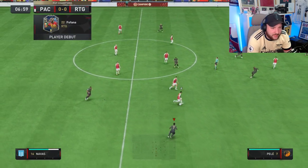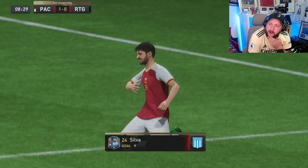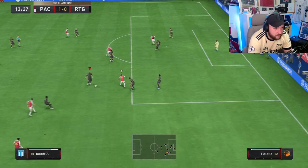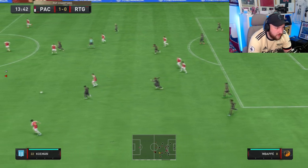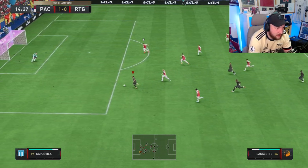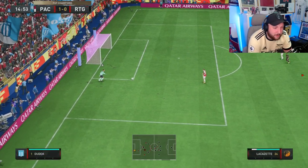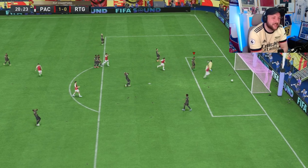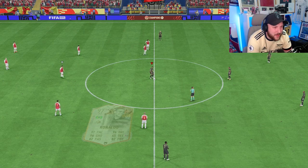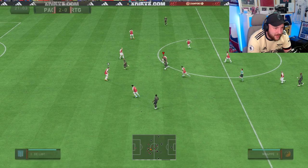It's a poor pass from Mbappé there and we get ourselves into a transition to attack. Unfortunately, we have gone 1-0 down to Bernardo Silva. Our opponent is playing very well in his attacking mode — not a problem, you can't stop all shots. Fofana's been doing his job; it's the rest of the players that are letting us down, unfortunately.